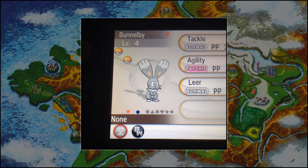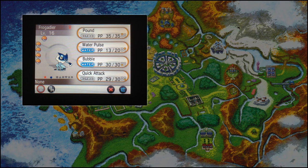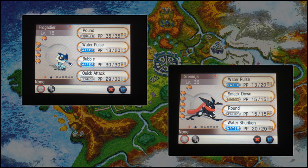Next up we have a Shiny Frogadier — we saw a Shiny Froakie the other day — and this one has a lighter body and a darker blue head, hands and feet. Apart from that, not much of a change. We also have a Shiny Greninja, which has a black body, red tongue, and blue highlights, which is pretty damn cool.